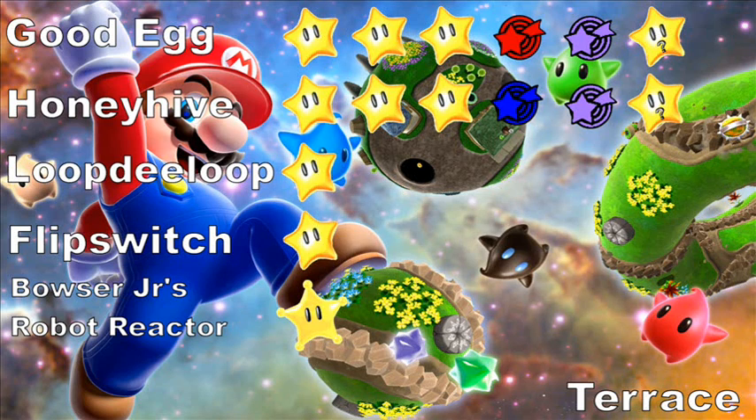Hey everyone, this is the Terrace. You can go to the Good Egg Galaxy, Honey Hive Galaxy, Loop De Loop Galaxy, Flip Switch, or Bowser Jr.'s Robot Reactor Galaxies — all from this handy little menu here. Just click on a star and look for the little text that will pop up on the screen once you roll your mouse over the star. So you'll know where you're going to be directed to, and you're good to go. Enjoy!